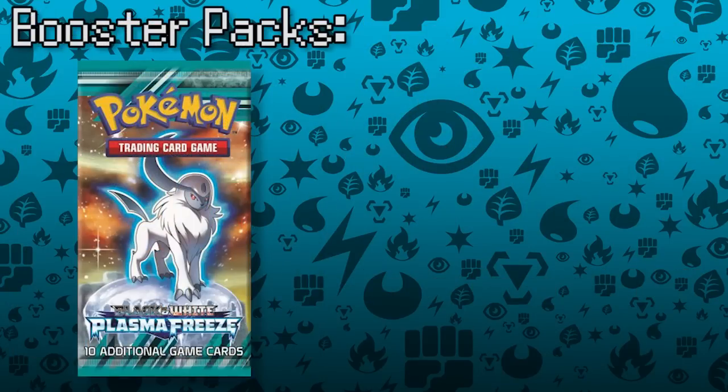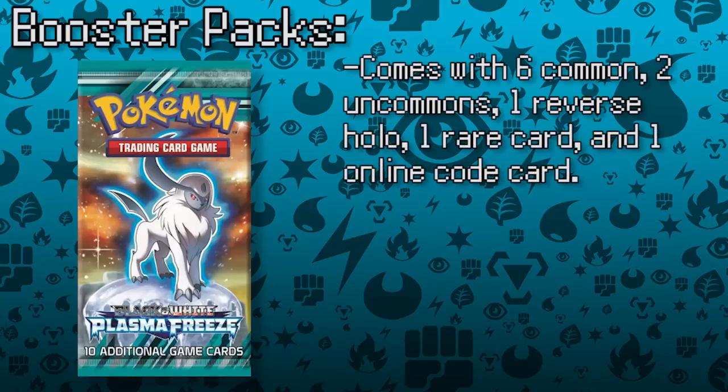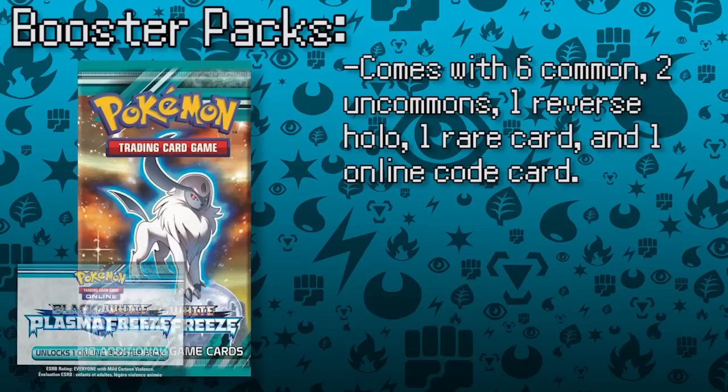Booster packs are the foundation of building a collection. A single booster pack today comes with ten cards: six common, two uncommon, one reverse holo card, and one rare. They also come with an additional online code card, which lets you redeem a pack on the online client.